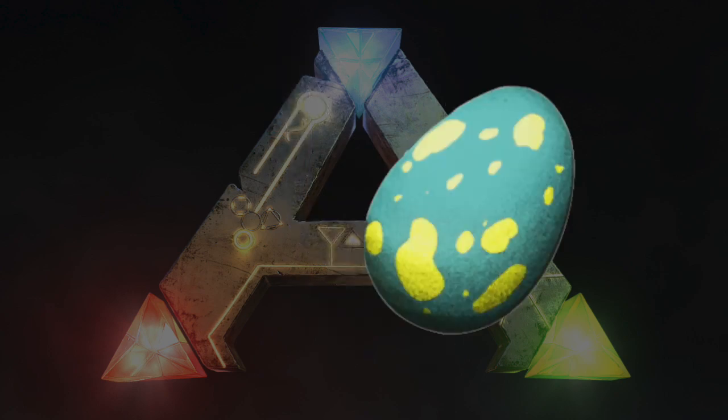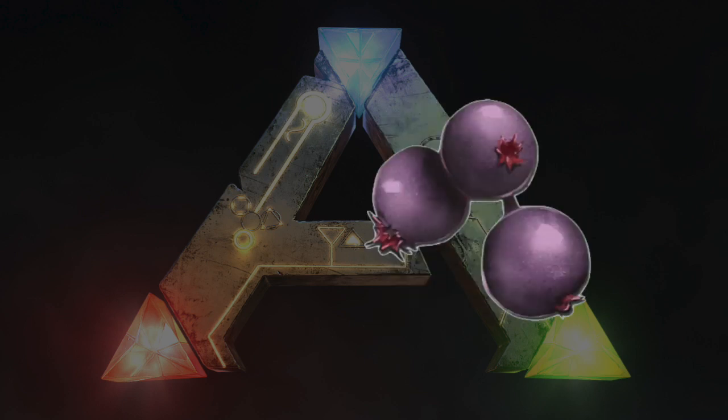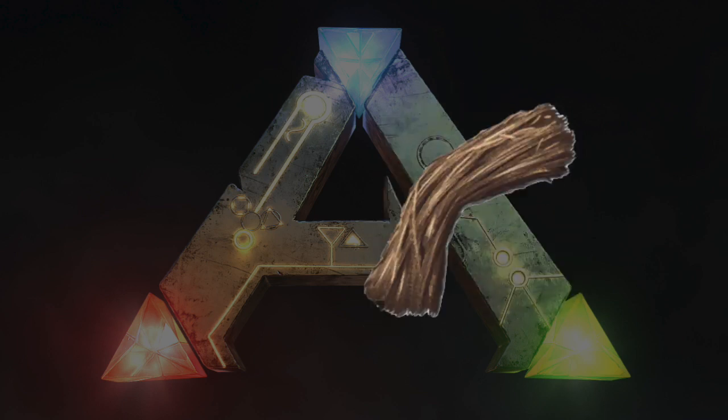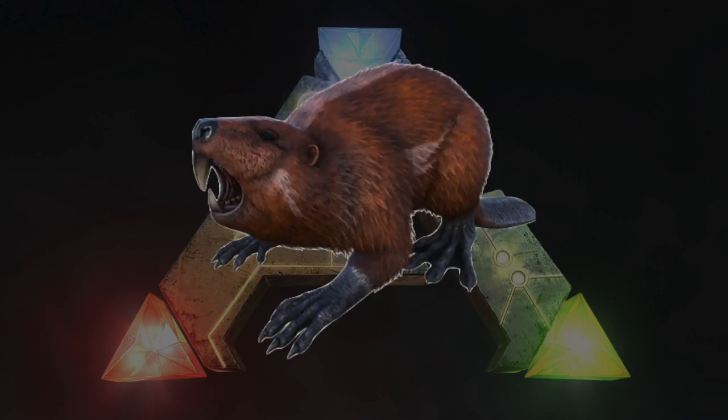Gallimimus Kibble takes one Gallimimus Egg, one Savoroot, one Cooked Meat Jerky, two Mejoberries, and three Fiber. The Gallimimus Kibble can be used to tame the Terror Bird or the Castoroides.